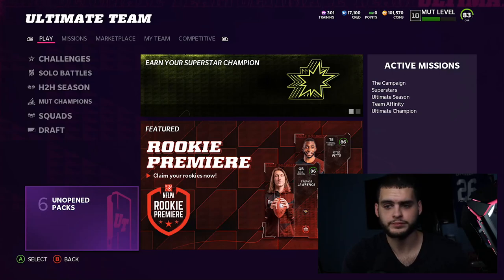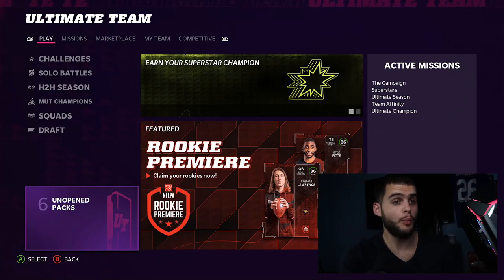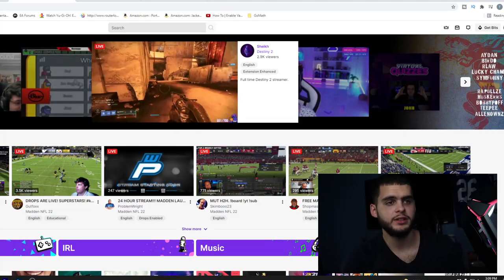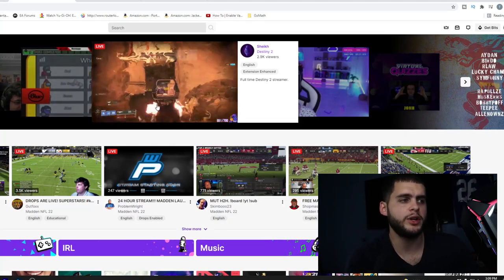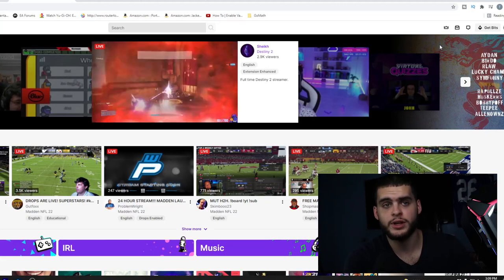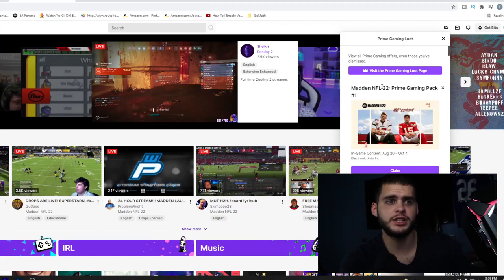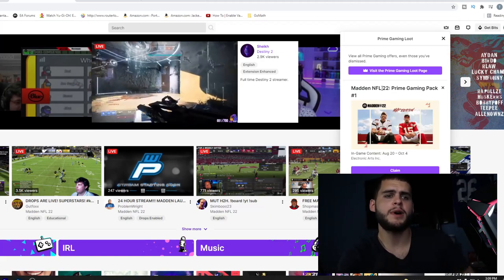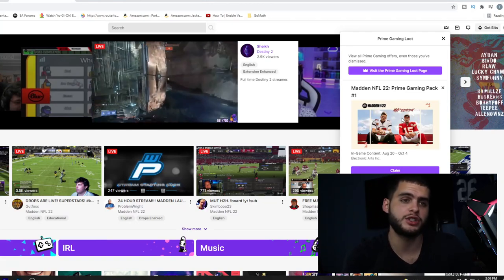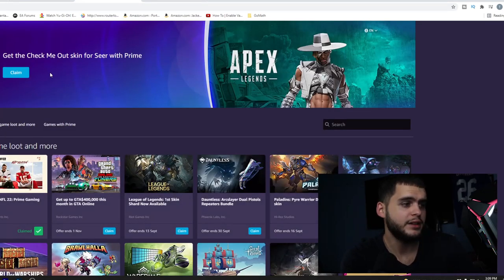Let me head over to the website and show you guys exactly how to get the pack, then I'll come back and open it. Once you're on Twitch — twitch.tv — if you already have an account, go to Loot. If you don't have one, make a Twitch account first. Then come to Prime Loot and you should see the Madden NFL 22 Prime Gaming pack. It may not be first on the page for everyone, so go into the Prime Gaming loot section and search for Madden.